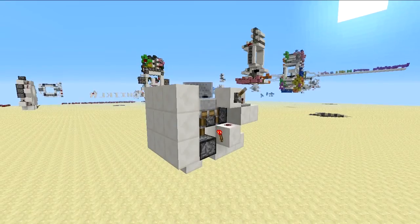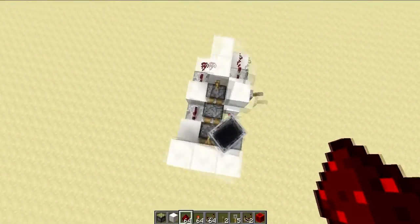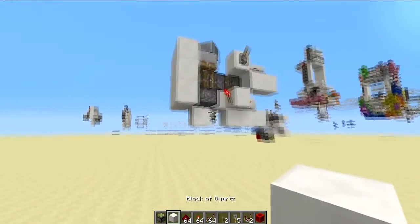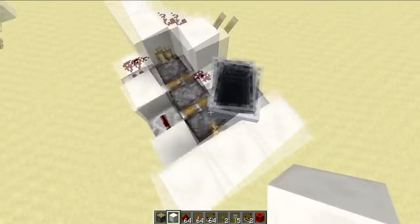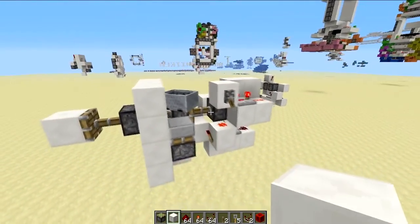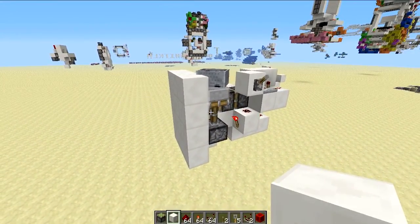Hello everybody, this is Mr. Rubiduck and today I've got another redstone creation for you. This time I have another world record — this is the world's smallest flush-with-the-wall triple piston extender, beating the previous record by Piggy Pops by four blocks. Let's just see it in action: there's the extension and there's the retraction.